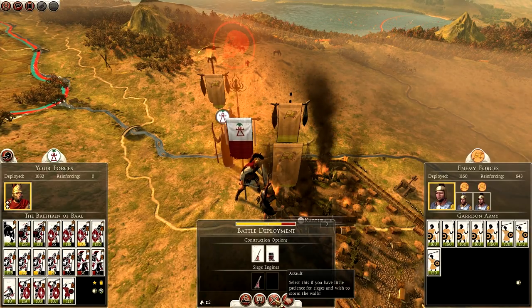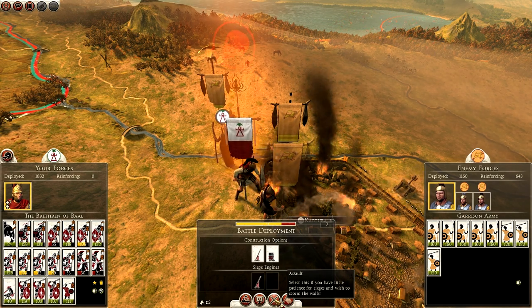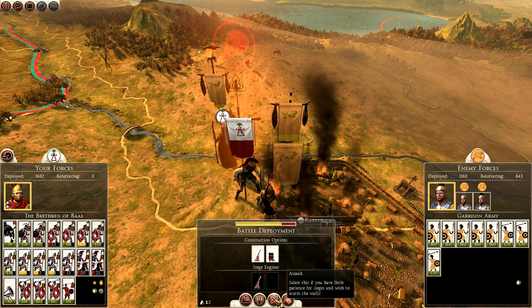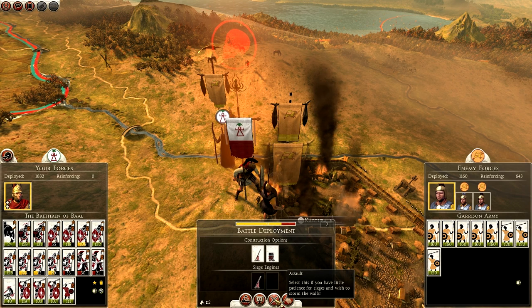Hello and welcome everyone. Lionheart here with part 3 of the Hannibal at the Gates Let's Play. We continue playing as Carthage and we're about to siege Khartouba.